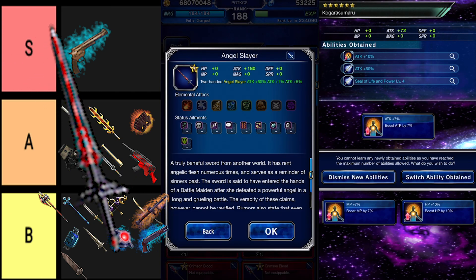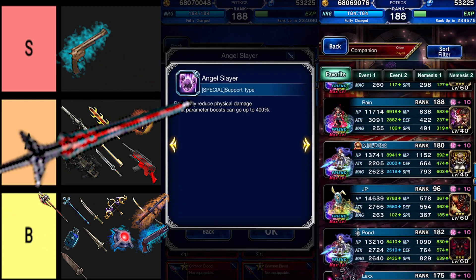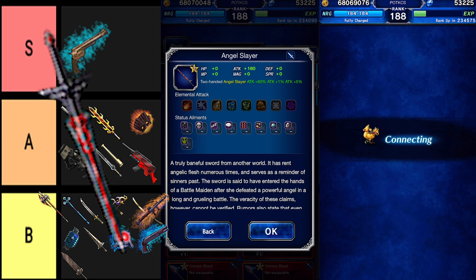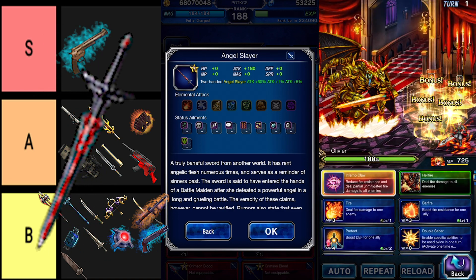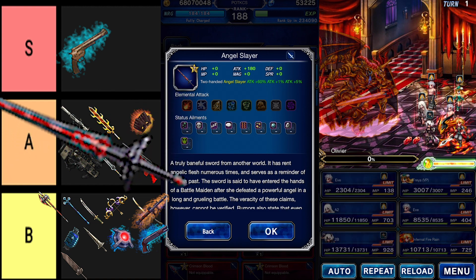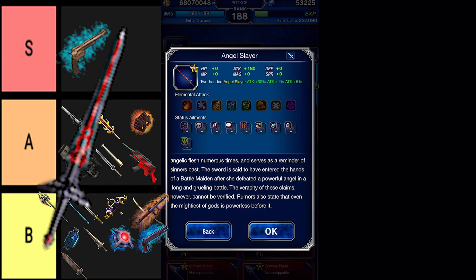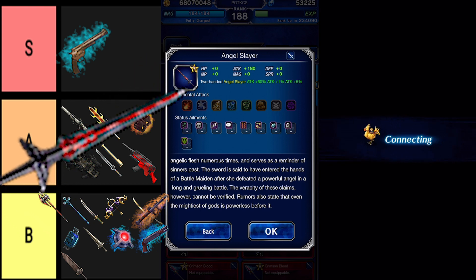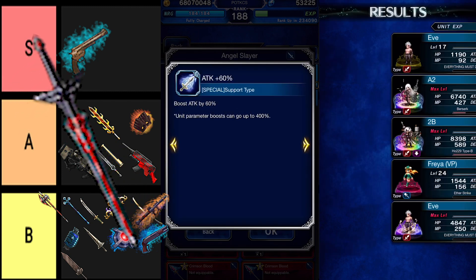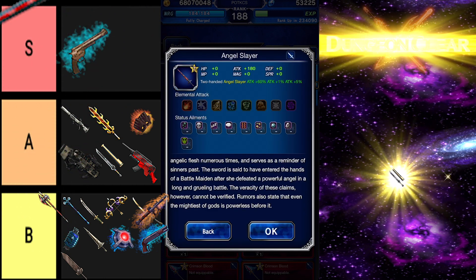Angel Slayer is a powerful two-handed sword with a whopping 180 attack — the same as Hyoh's Super Trust Master reward. Its description says it is a truly baneful sword from another world that has rent angelic flesh numerous times and serves as a reminder of Sinner's past. The sword is said to have entered the hands of a battle maiden after she defeated a powerful angel in a long and grueling battle, though the veracity of these claims cannot be verified. Rumors also state that even the mightiest of gods is powerless before it. With a possible 60% bonus boost on attack, this is going to make any unit boast an incredible attack stat — it belongs outside of any normal tier list entirely.